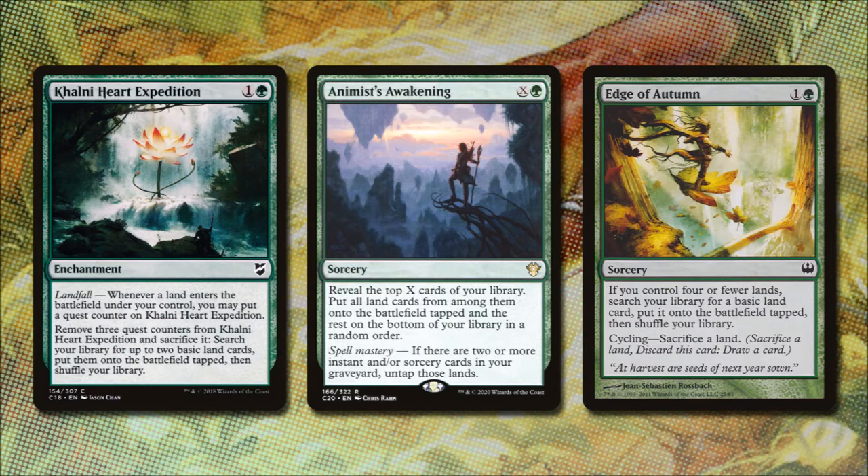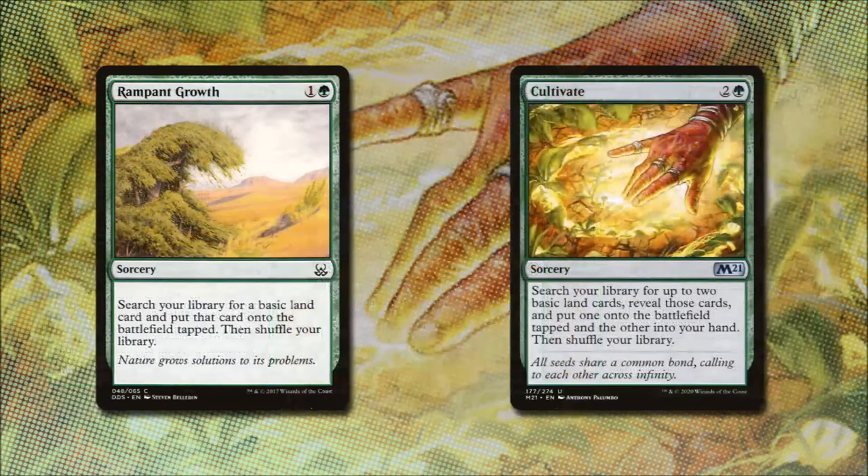Edge of Autumn costs 1 and a green. If we control four or fewer lands, we search our library for a basic land and put it onto the battlefield tapped. Or we can cycle it by sacrificing a land late game to draw a card. Rampant Growth for 1 and a green lets us search our library for a basic land and put it onto the battlefield tapped. Cultivate costs 2 and a green — we search for up to two basic lands, put one onto the battlefield tapped and the other into our hand.